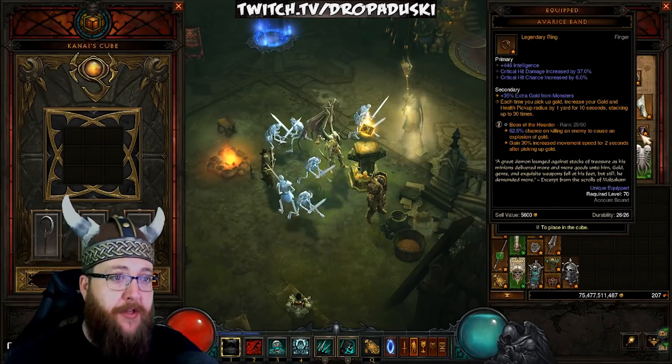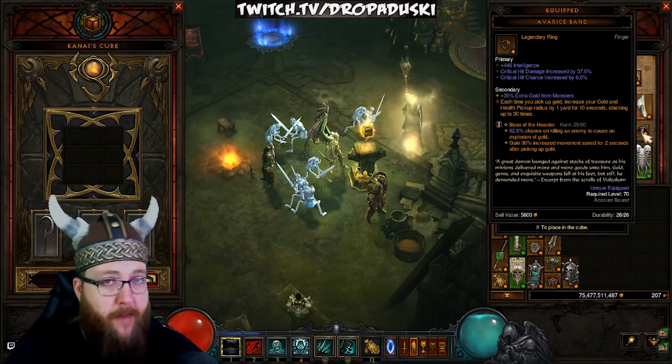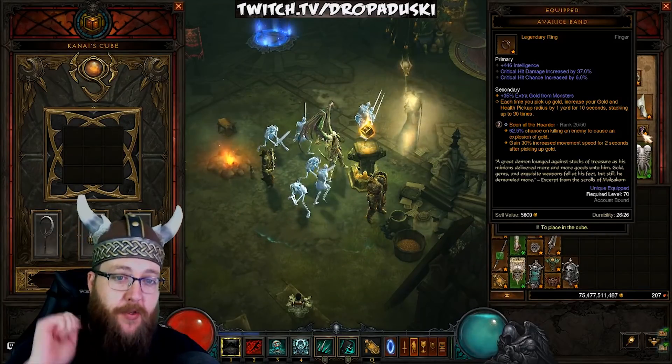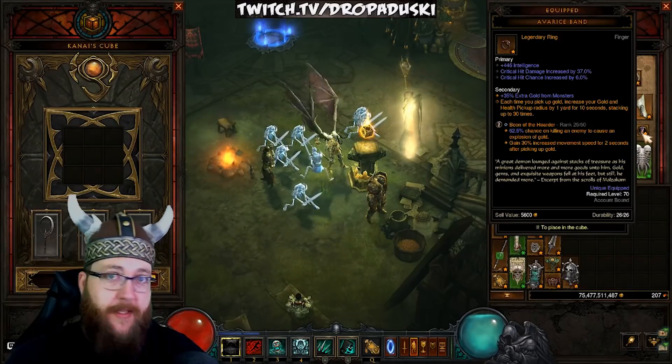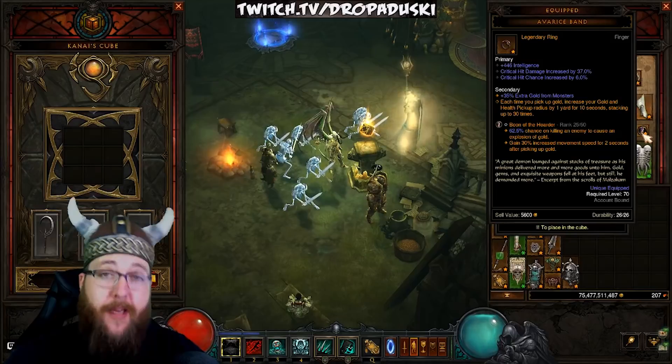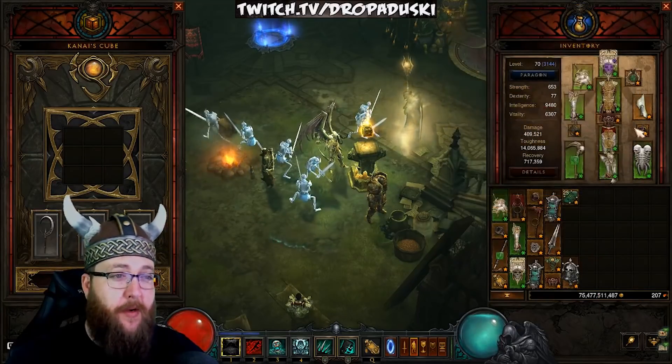Just quickly to mention, you do get Boon of the Hoarder automatically when you get a Puzzle Ring. So if you're running in a 4-man group, you take the Puzzle Ring, put it in the cube, go through it — doesn't matter what difficulty level it's on — when you kill Greed, Boon of the Hoarder drops and you can start leveling it from there in the lower GRs.